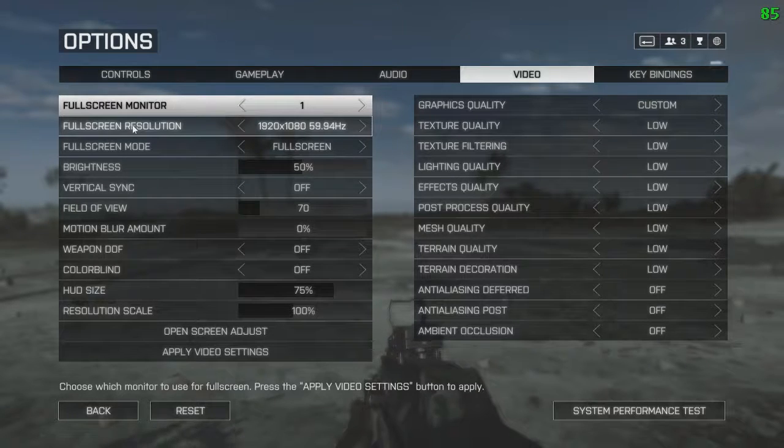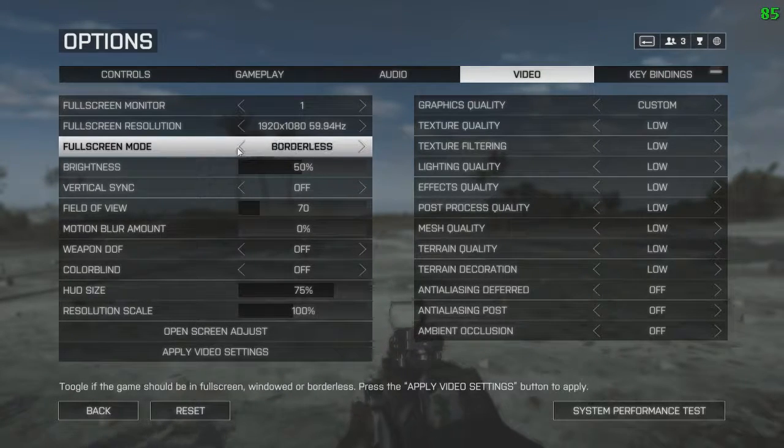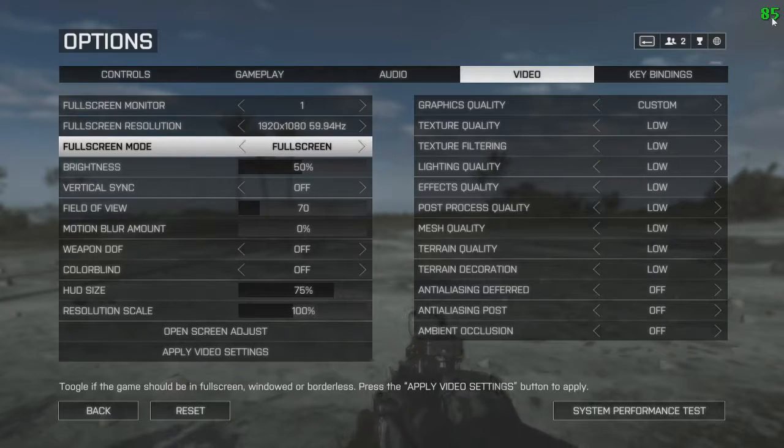Let's start on the left side here. Whatever your native resolution is, you should probably go with that. For full screen mode, I would recommend going on either full screen or borderless. Borderless is basically windowed mode full screen. I'm going on full screen right here. Brightness at 50 doesn't really matter. V-sync off — because you can lock your FPS at 60 if you want instead. As you can see in the top right corner, I'm running at 85 FPS, and that's what I locked it at using a config file I put in my Battlefield 4 folder.